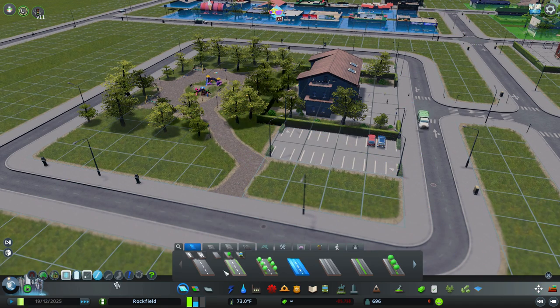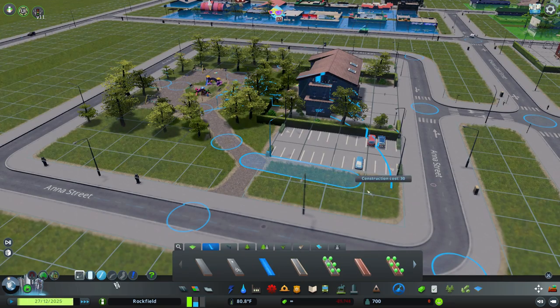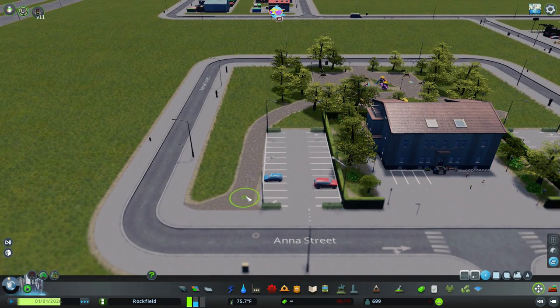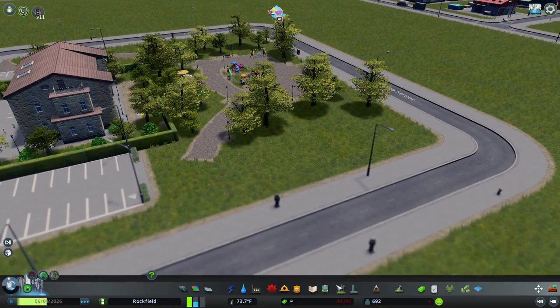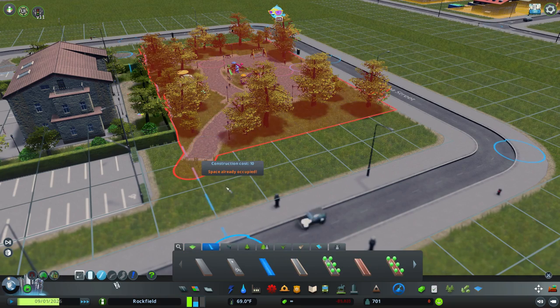I just did not feel like going through my mods — and there's a difference between a mod and an asset. I didn't look at my assets because I have over a thousand of them, and most of them are houses. I'm trying desperately to get different-looking houses in my neighborhoods because when that orange roof pops up, I get very sad — I just think that is the ugliest thing I've ever seen. And I tend to forget districts.